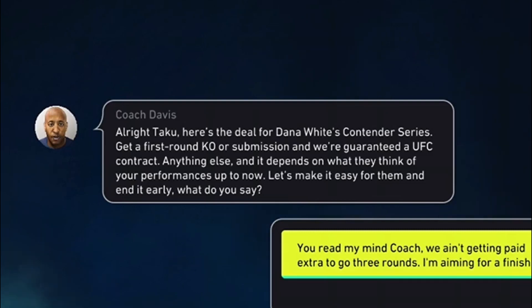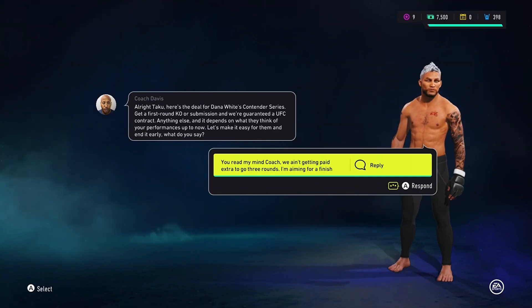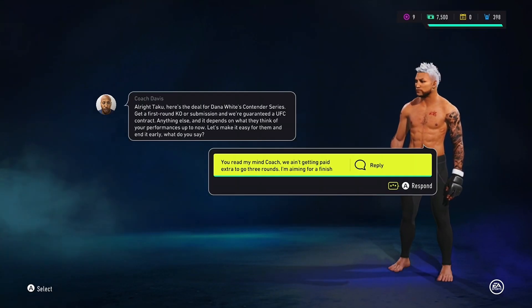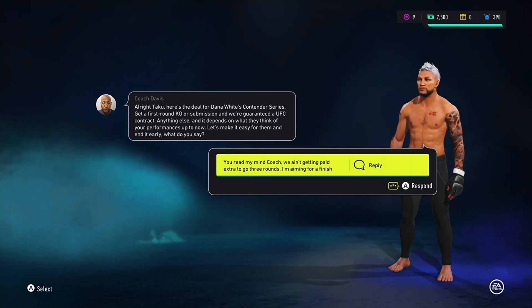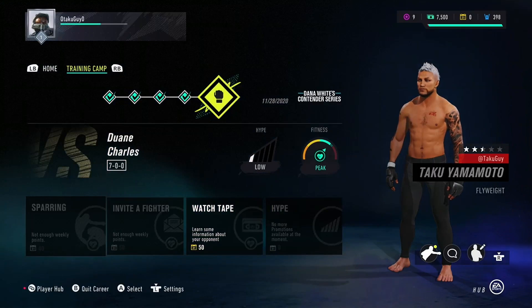For Dana White's Contender Series — get a first round KO or submission and we're guaranteed a UFC contract. Anything else depends on what they think of your past performances. Coach says let's make it easy and end it early. Exactly what I was thinking — we're not getting paid extra to go three rounds. That's why I upgraded my power and speed.